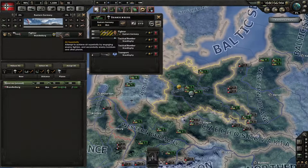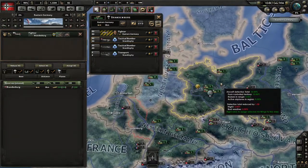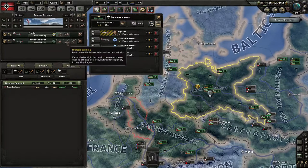You can also see up here the weather modifiers if any. Down here you can see information about any planes currently in this area.